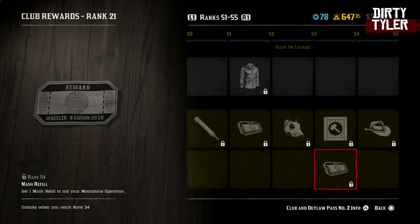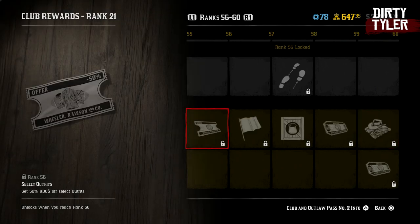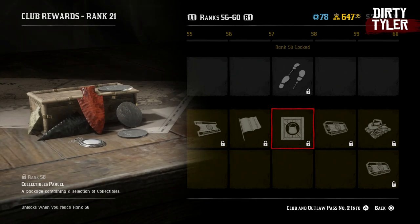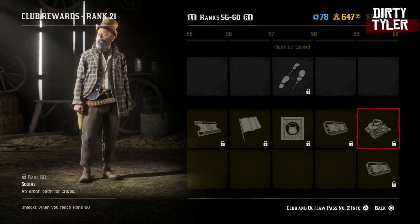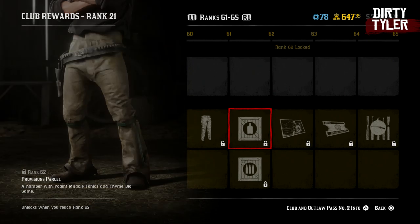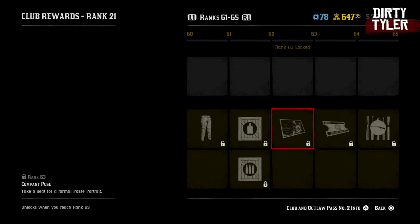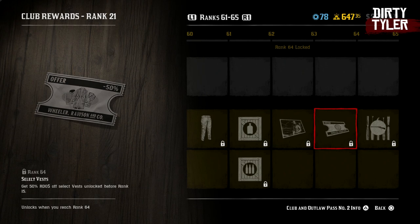You have an ingredients parcel and a mash refill at rank 54. You have the Rexford hat dent at 55. And a 50% voucher off select outfits at 56. Then you get the Jolly Jacks flag at 57. Another collectibles parcel at 58. Another ability card at 59. And you get a squire outfit for Cripps at rank 60, plus another 5 gold bars. You get the Pitman pants at level 61. A provisions parcel as well as an ammo parcel at level 62. Another company pose at level 63. Then 50% off select vests at 64.